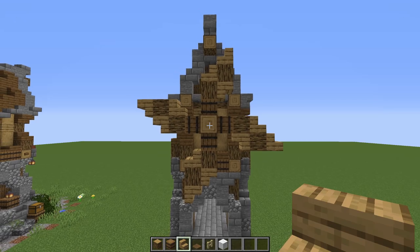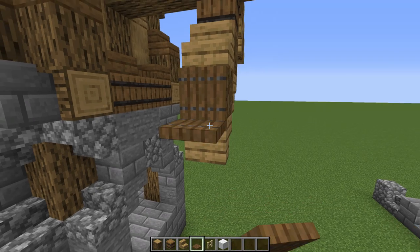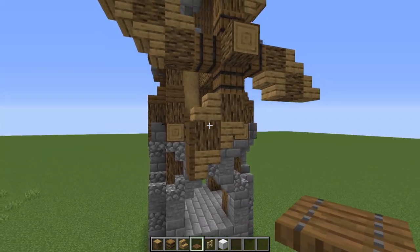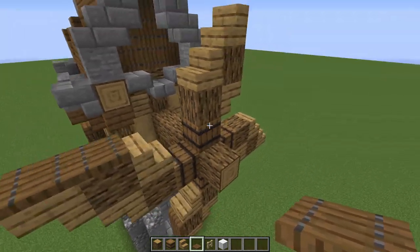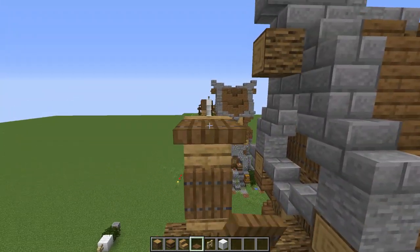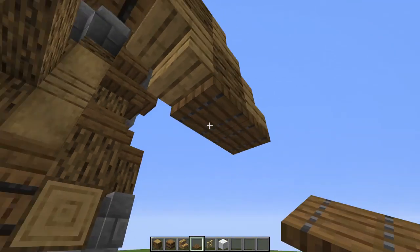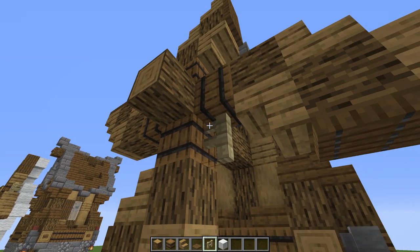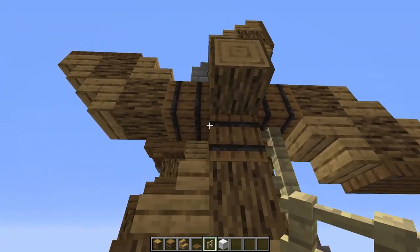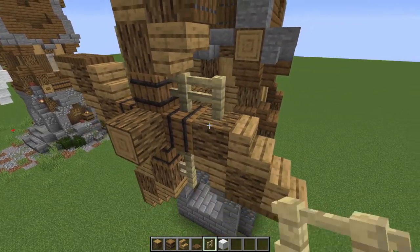This is what the windmill blades look like so far. Next, we grab spruce trapdoors and put two at the end of each blade — two facing one way on that blade, two facing the other way on the next, and two underneath on the last. Then we grab birch fences and go down one and two on each blade arm, giving a bit of contrast.